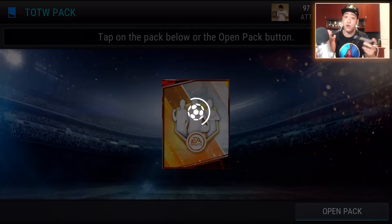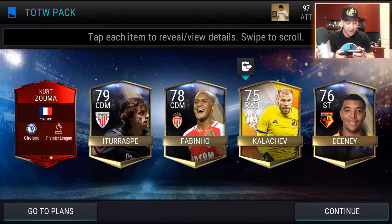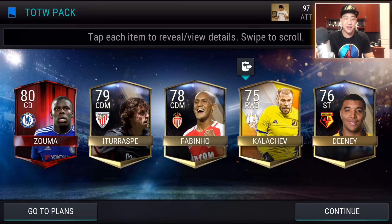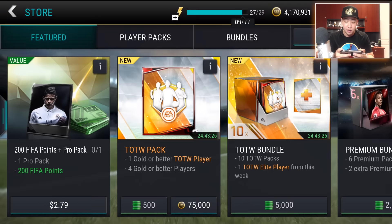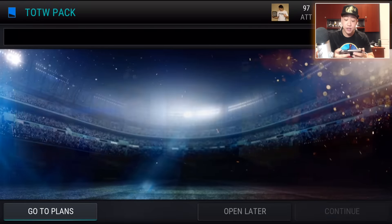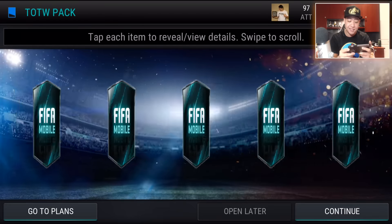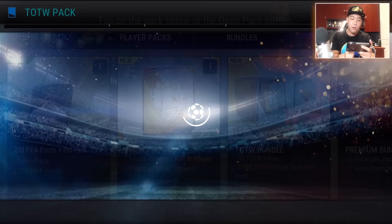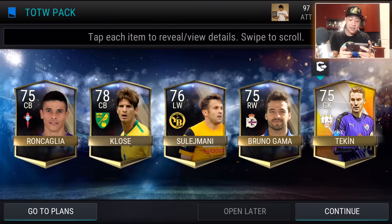I have no idea how many packs I opened up, but I'm guessing at least a million coins worth of packs. We get another elite — if you watched KSI's video where he plays with the Chelsea guys, that was freaking hilarious, and that guy was one of them. Our second to last pack before we wrap up this pack opening. We're getting a lot of elites — doesn't matter if it's Team of the Week or regular base elite, we're still getting them. No elites on the last one.